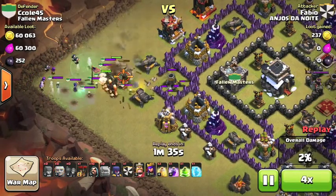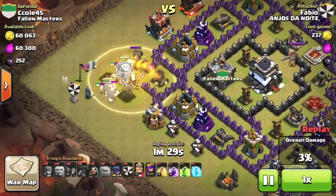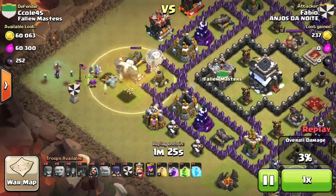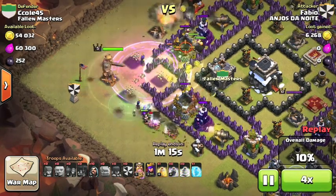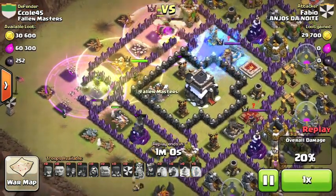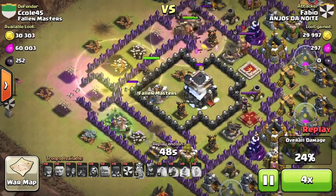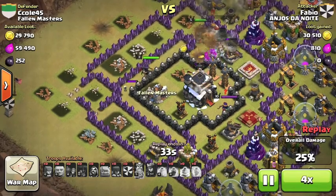So this is a pretty noob Town Hall 10 attack strategy — low level. There's a Pekka, so that's a GoWiWipe. I don't really see this guy did absolutely no clearing. And it's because I put the air defenses in the center that this guy was actually able to win, because the Archer Queen was actually able to take out the Town Hall.